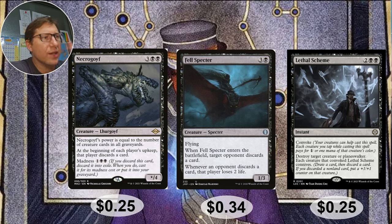Fell Spectre — for three and a black, a 1/3 flyer. When Fell Spectre enters the battlefield, target opponent discards a card. Whenever an opponent discards a card, that player loses two life. So you're forcing opponents to discard, making Ravens from that, and they're taking two damage every time. Pair this with Megrim and every discard is like four damage.